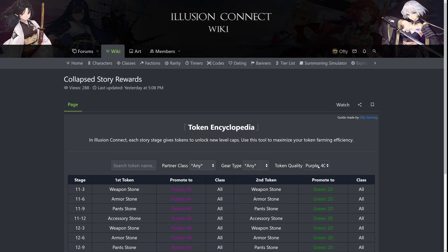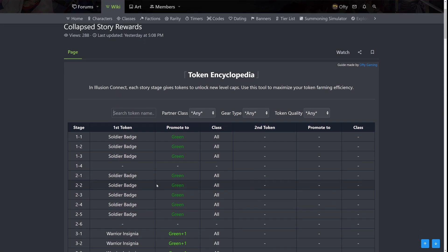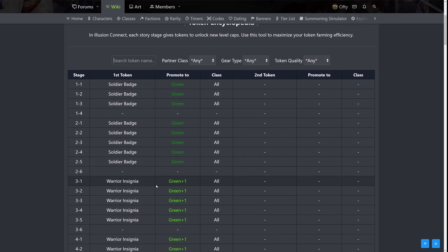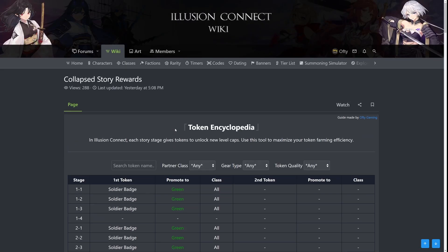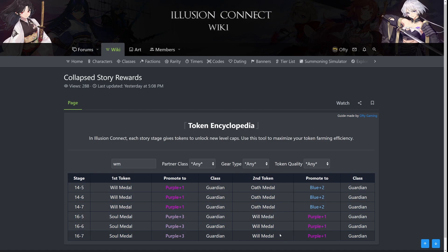That's for the weapon part. Now if you have some token and you want to search around that token, you can also search in this input bar. For example, we had that Real Metal here. If I just type 'Real Metal,' it will show all the results — it shows chapter 14 and also chapter 16, which is pretty good. That means if you want to farm Real Metal, you can farm in chapter 14 as the game tells you to, but you can also farm in chapter 16.